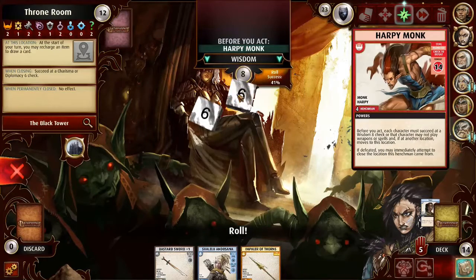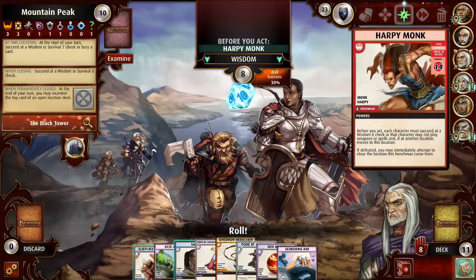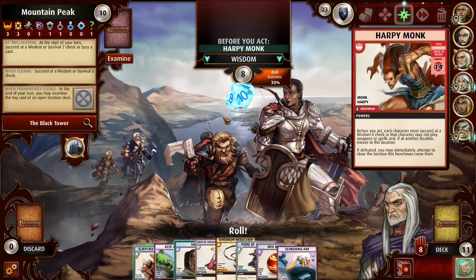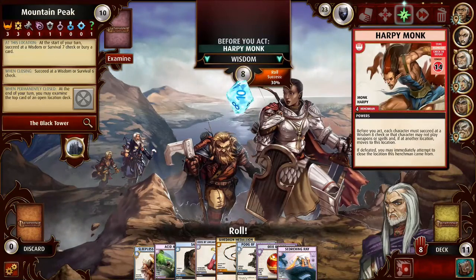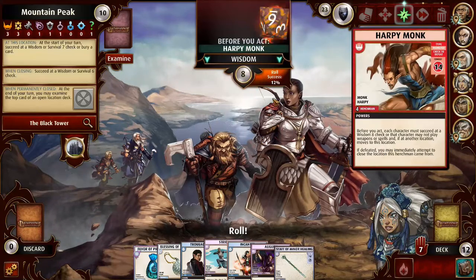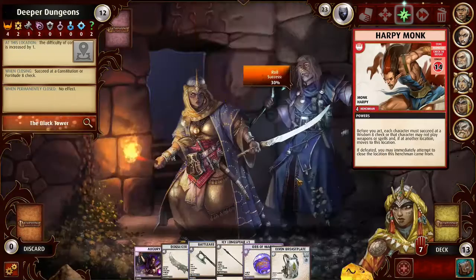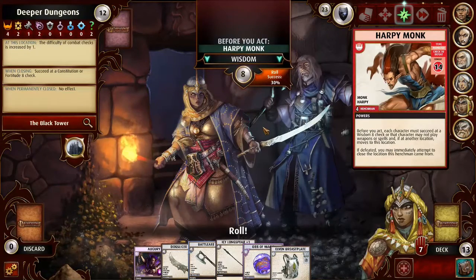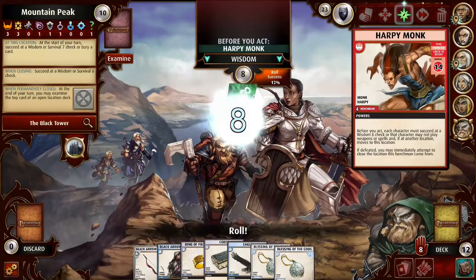I'll recharge a Sage to give myself slightly better odds. I guess that's the nice thing — I actually want people to fail this so they move out of the Mountain Peak. Ezrin fails it — or succeeds at it. He fails to fail, so he's going to stay in the Mountain Peak. Which I guess is okay because that does let him go to the Academy. Each time you find a henchman, the whole party moves over. I mean, it's not ideal, but it's not the end of the world either.